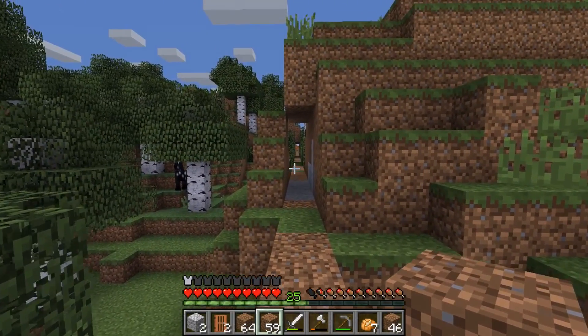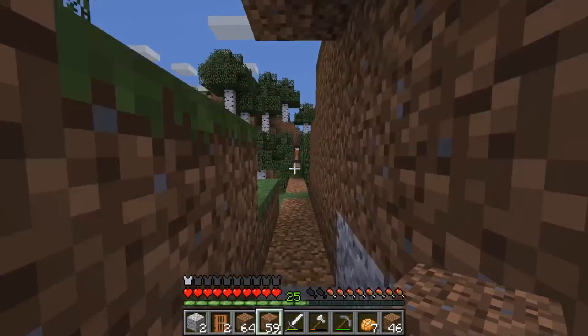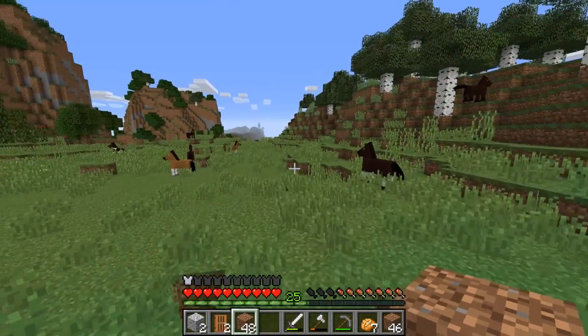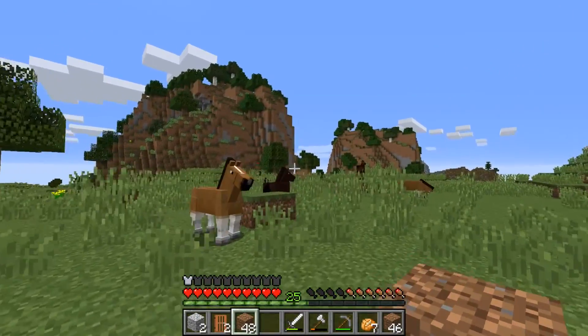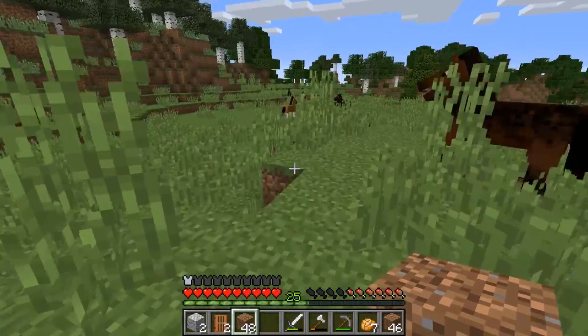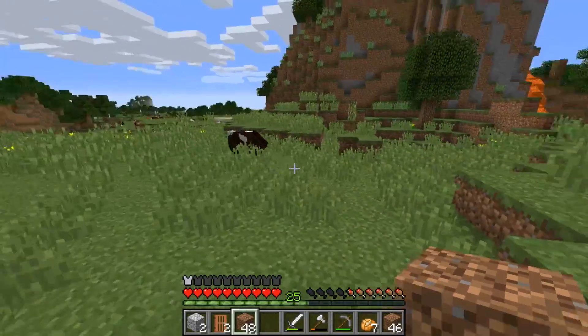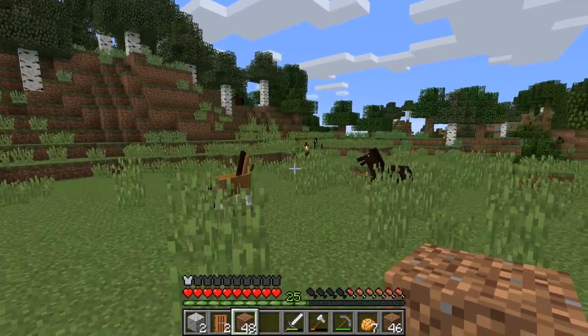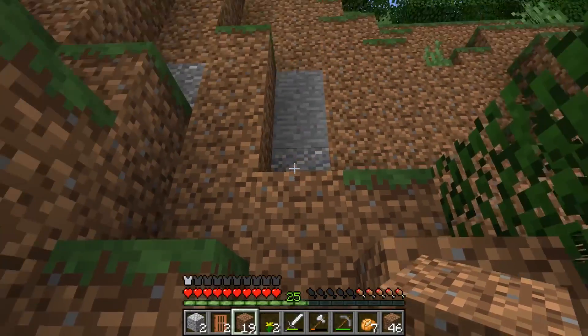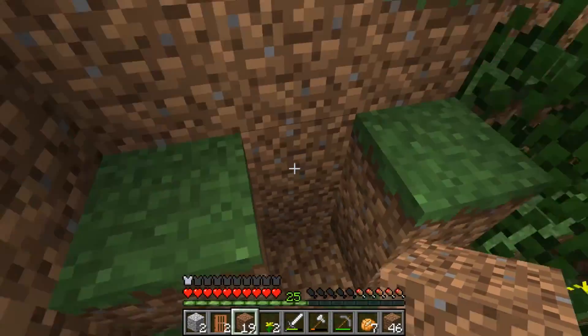So we've gone pretty far with this, as you can see. I really hope our villagers are still over there. This looks familiar — I think that might be the back of our house. I think we're only going to take them to here, this area, because it's already nice and flat over here and we can easily build something for them. That's quite a climb — I can make it so that they only move one block up at a time.